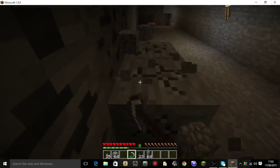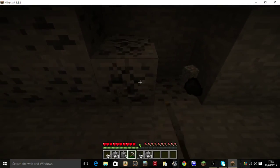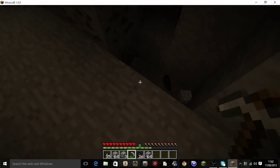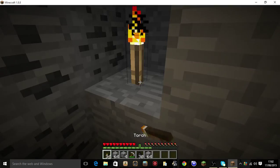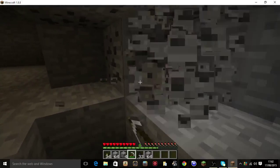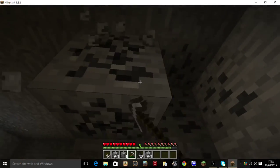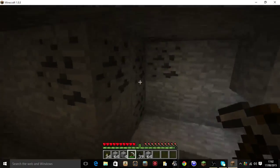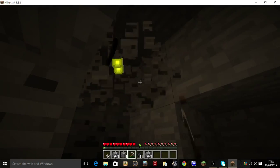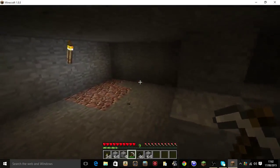I'm going to mine this coal. Let's place a torch down so I can actually see what I'm doing, and you guys at home watching on your computer or tablet can see it as well. Looking like quite a lot of coal here. Even though I've got loads of coal at home, I'd never refuse any ores — that's just my play style.